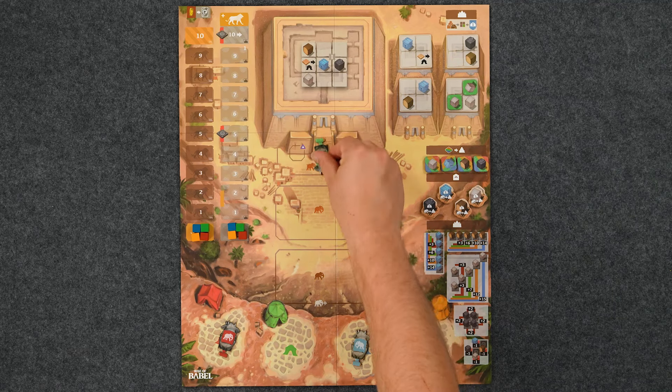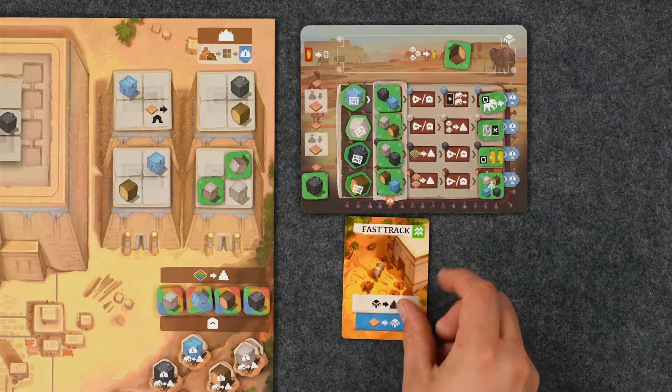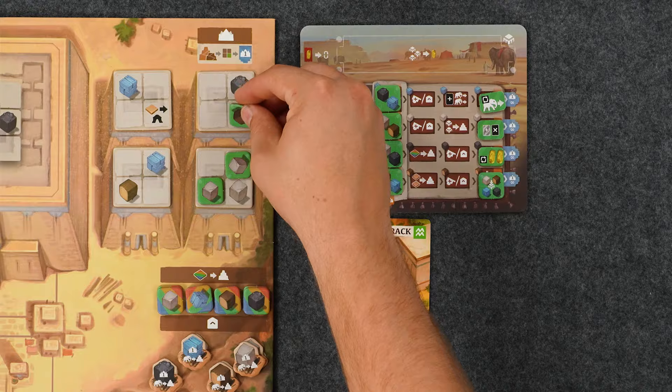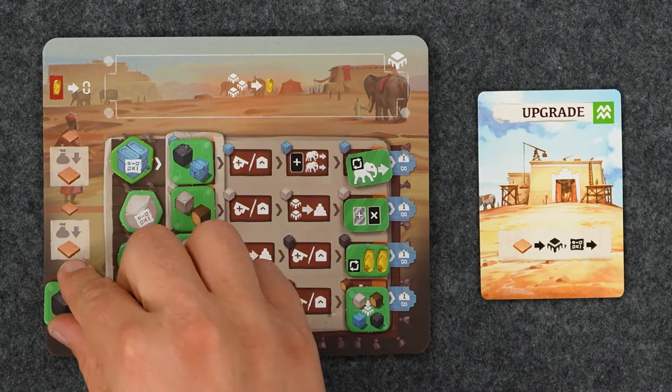We'll talk about what scores what once we reach the end of the round. When your elephant delivers the resources, they will then go back to your camp. Some actions allow you to move resources to your warehouse, and then this card allows you to place a resource directly from your warehouse into your tower.